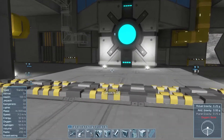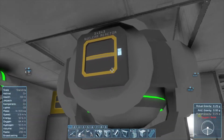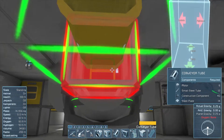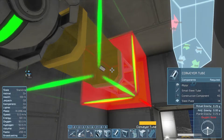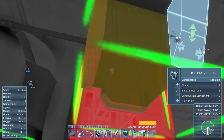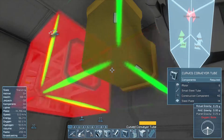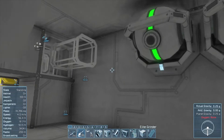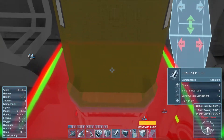I should probably focus on doing one thing at a time, like planning the route of this before I start actually building the whole thing. We've got our conveyor system here and it's going to go - I know it doesn't have to connect both sides but I want it to because symmetry - I demand symmetry.